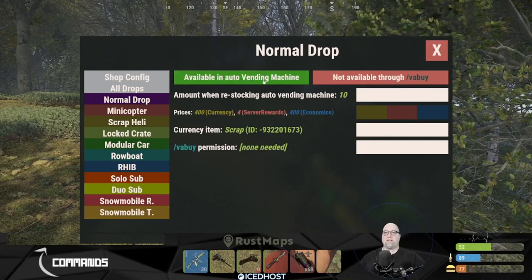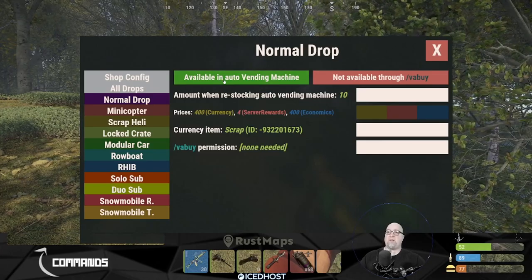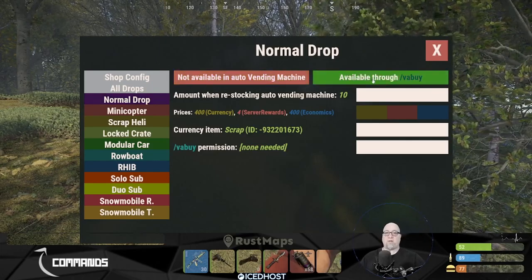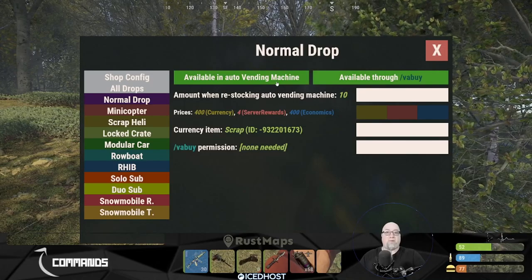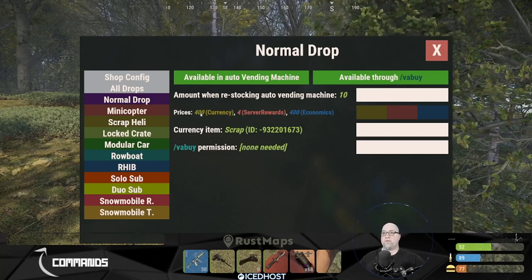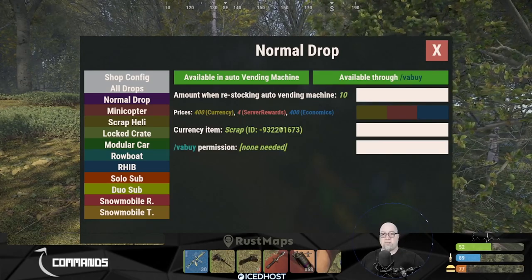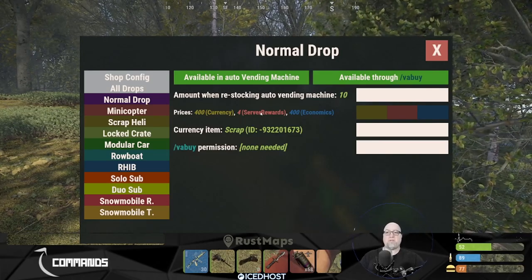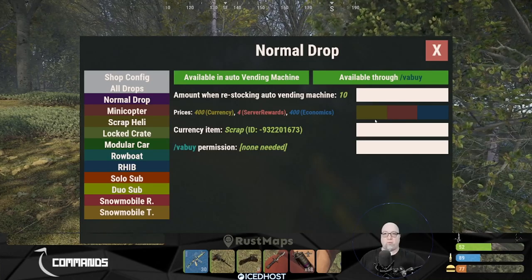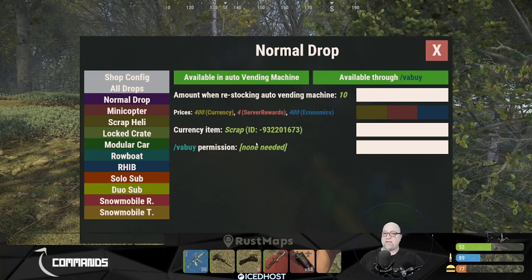In the normal drop page, you decide where each item can be purchased from — only in the chat command, only in the vending machine, or both. Down here you define how much it costs. For the normal supply drop, sticking with currency which defaults to scrap, it would cost 400 scrap. If using server rewards, it's 4 server rewards. If using economics, it's $400. This is also where you change what in-game item you want to use as currency instead of scrap.